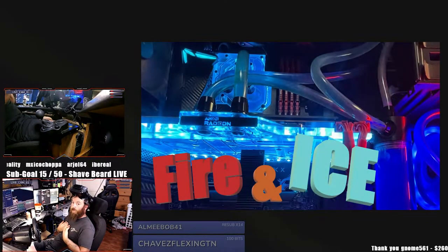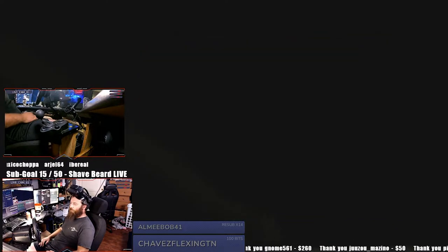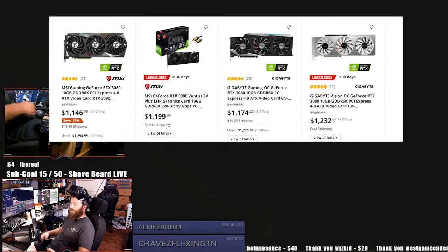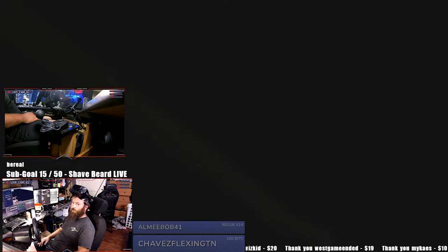I'm running a 10900K with a 6800XT and I feel like I play it fairly well. A lot of games off the rip I pretty much play max graphics. The 6800XT is my first AMD GPU in many years and I'm very impressed with it. If I could've gotten a 3080 or 3080Ti for a decent price I would have, but the AMD card has not let me down — it's put out more than I expected.